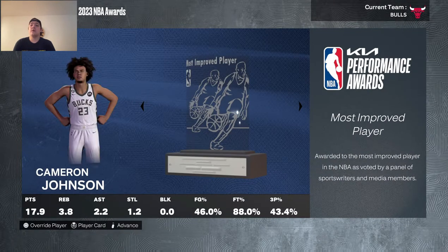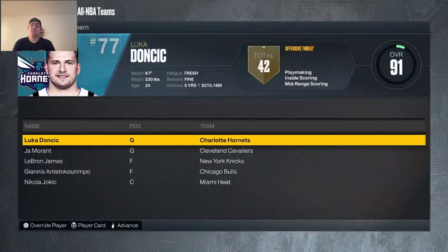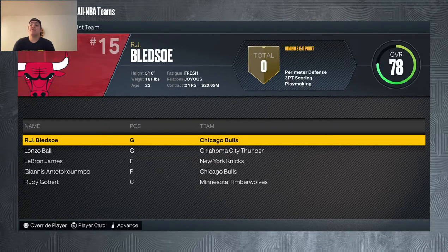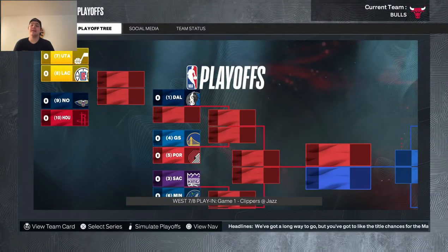League awards: Kevin Love won 6th Man, Rudy Gobert won DPOY, Cam Johnson won Most Improved, and Jason Kidd won Coach of the Year. RJ Bledsoe also earned a Defensive First Team nod and an All-Rookie First Team nod alongside winning Rookie of the Year — already better than Stacey O'Brien from last video, who did not win Rookie of the Year.